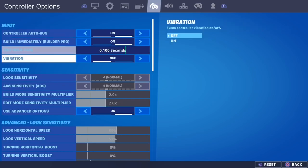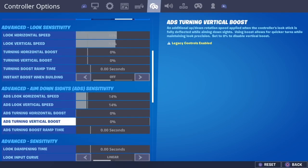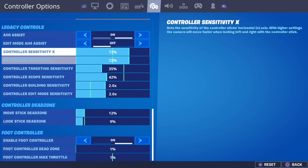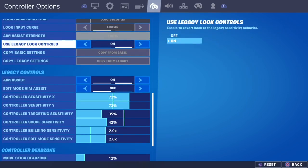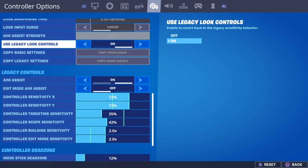So, as we go here, you can tell off the bat — linear and exponential is complete garbage. Legacy is the way to go. Linear, you might as well play on crap settings if you want to. Exponential, just don't even talk to me about that. But legacy is the way to go.